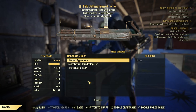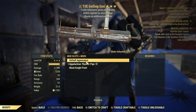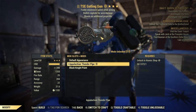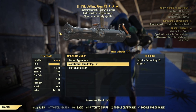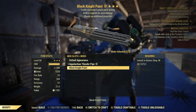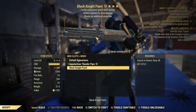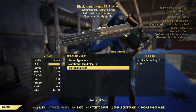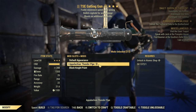Finally there are some skins for this gun. That's how it looks without any skin. I really like the Appalachian Thunder Pipe skin that was offered in the previous scoreboards — sometimes it can come back to the Atom Shop. The other option I have is the Black Knight Paint, which changes the Gatling Gun to a darker shade and puts a Black Knight design on it. But the Appalachian Thunder Pipe is an amazing skin.